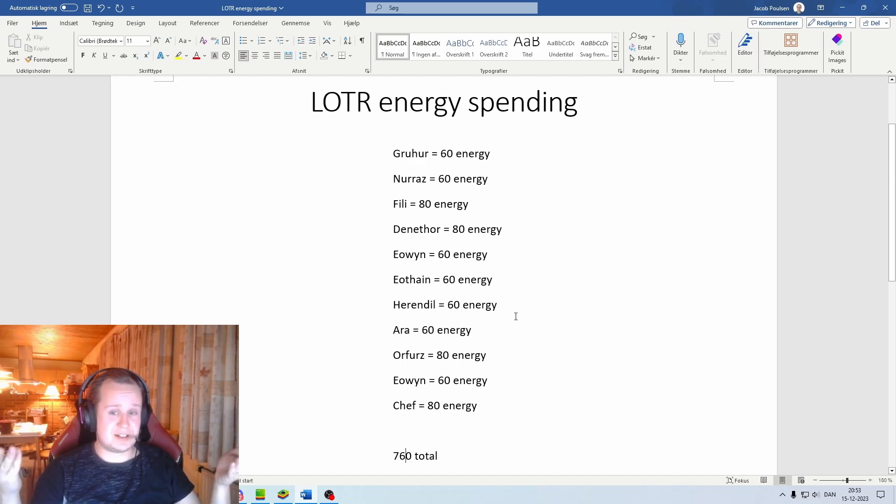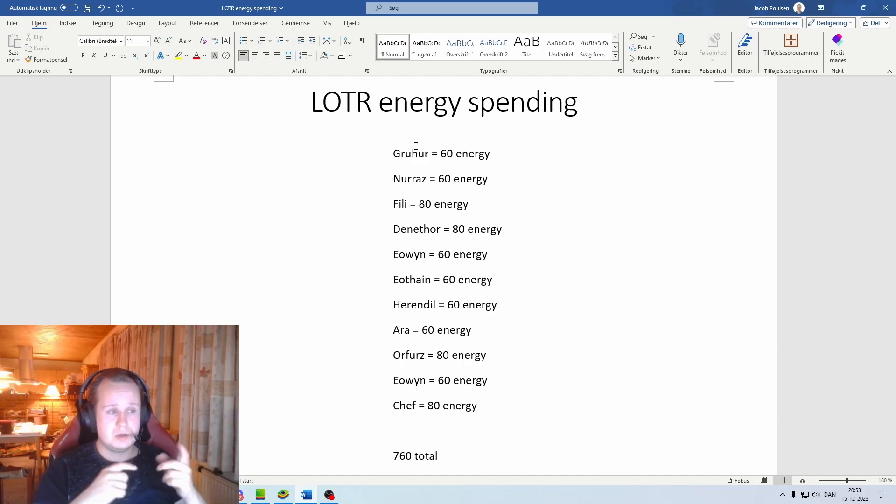Because right here there's nothing I really can farm otherwise. If I had to remove something, it would probably be Gruher. Nouris is close to a 6-star and I would like to farm him to 7, because there's some defensive ability, some summoning, some cleansing, and also some weaken that I think would be nice for him.